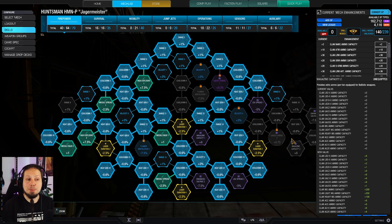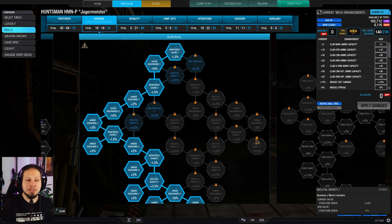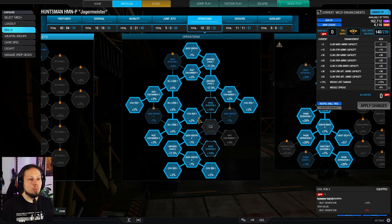I'm going to skip the laser duration completely because four microlasers are not worth it. However, we've got the left side of the survivability tree with lots of armor hardening nodes, which gives us a bit of baseline stability and defense. I'm also going for maximum cool run — five nodes. Those are important, and we have some additional heat containment wherever available.